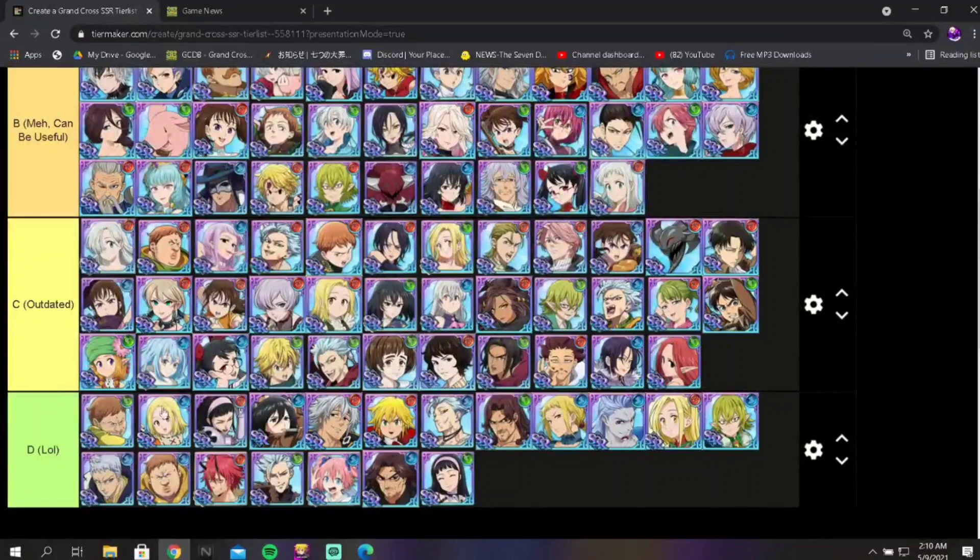D tier — bottom of the barrel, just trash. These units really aren't useful at all. Blue Fraud is also here — he's not that useful either; he fills up the alt gauge when he dies, but that's about it. Everyone in D tier is really not impressive.